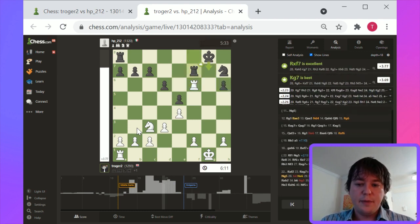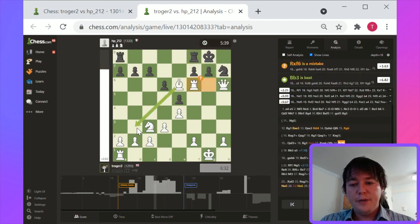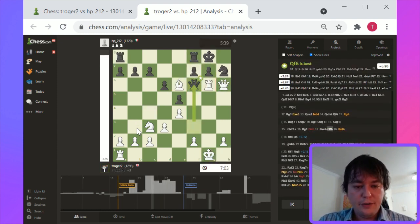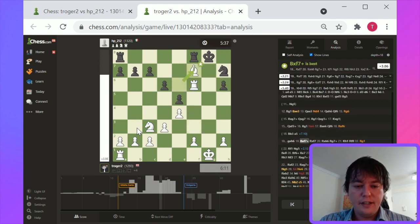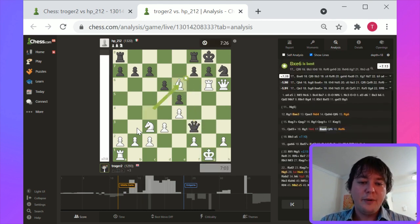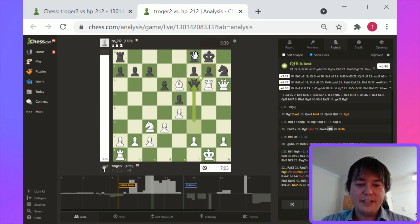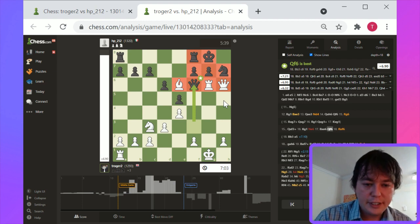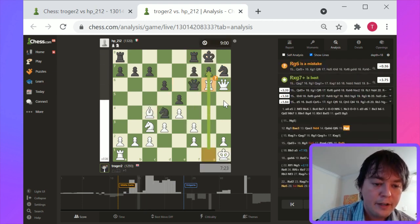Bishop takes f7 offers some possibilities for white. The main issue here was a fundamental one — simplifying here traded off and lost about three or four points in the eval. The fundamental idea is: keep your pieces on the board. Look at all these pinned pieces. White should have kept the pieces on the board to maximize his attacking potential. It's a very interesting game — thank you very much for sending it, Kroki.